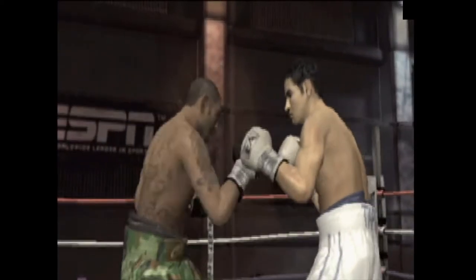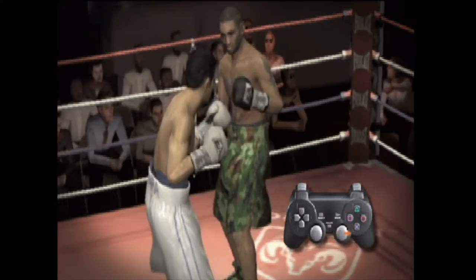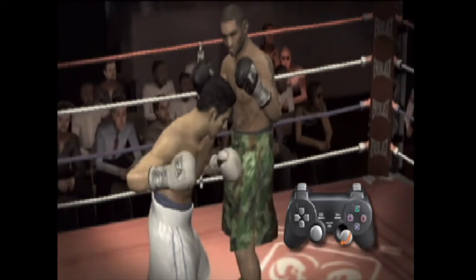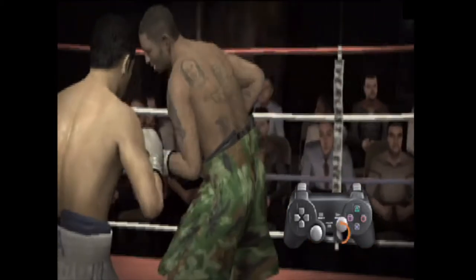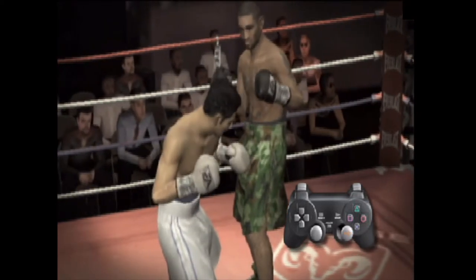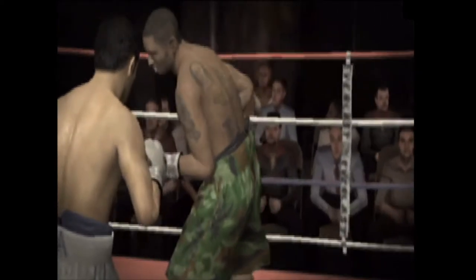The third Impact Punch is the Stun Punch. To throw a Stun Punch, start the motion of any regular punch on the right analog stick, crank it back as far as you do for a flash KO punch, and then extend your arm for a longer follow through. So for the right hook, move the right analog stick to the right, crank it back as far as you would for a flash KO punch, and then extend your arm with a longer follow through.